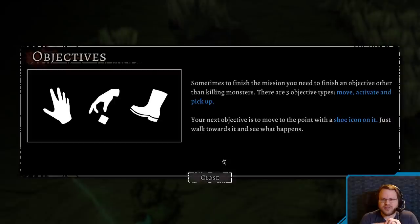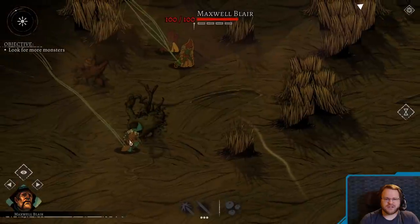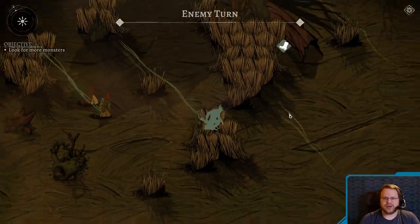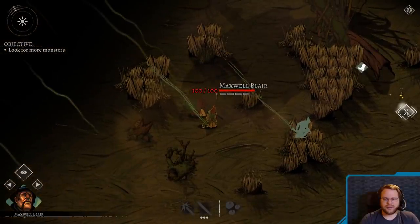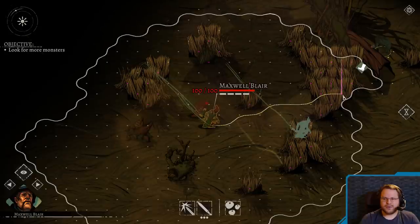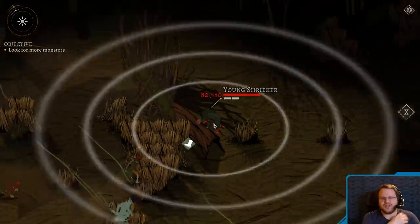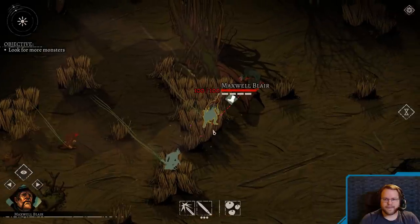Sometimes to finish the mission, you need to finish an objective other than killing monsters. There are three objective types: move, activate, and pick up. Your next objective is to move to the point with a shoe icon on it. Okay, so these guys are tired. I'm one with the shadows — I'm just going to move there and end the turn. I don't know where the enemies are, and I want my guys to have enough stamina. There we go. So we know where our enemy is. Damn it. Oh, so that is the shrieker. We have been spotted.